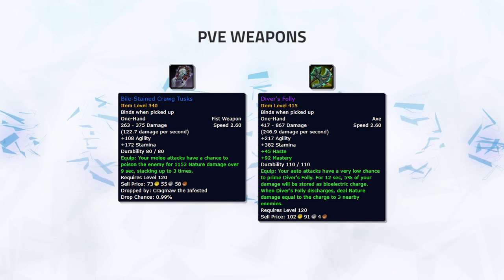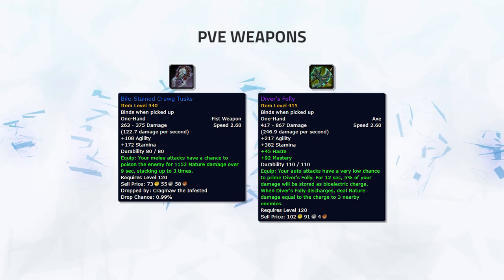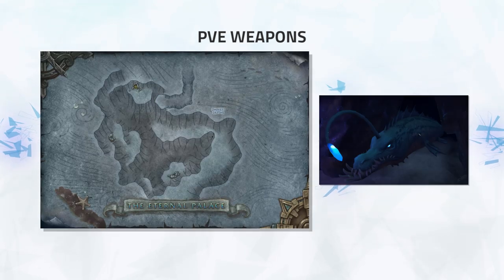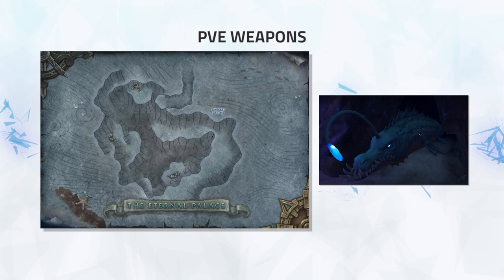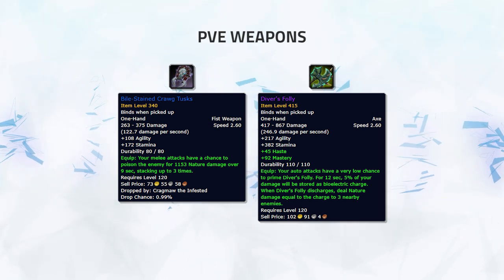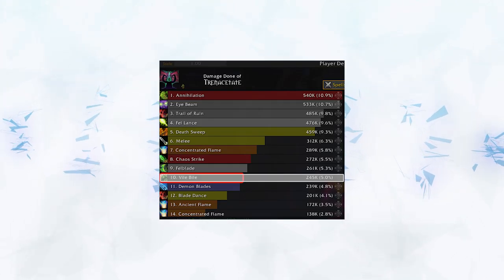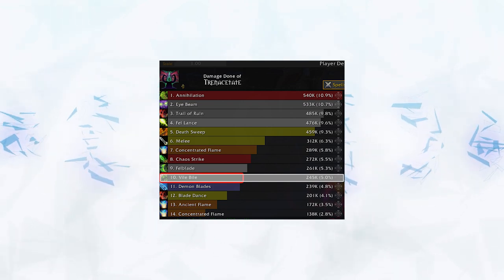Diver's Folly will deal less DPS but is still powerful at giving extra damage and is easy to pick up. There's not much difference between these two choices and either one can be used. Diver's Folly drops from the second boss of the Eternal Palace raid, making it quite easily accessible as most people can clear heroic, and even mythic, so you could receive a 445 item level version. Either way, having both weapons, or at least one, can increase your damage. They won't be as devastating as Cut of Death, but they add a nice bit of damage — for example, doing 5% of overall damage in an average game, more than demon blades.